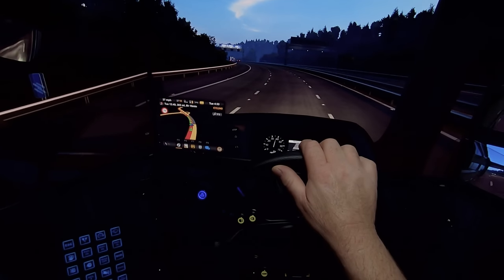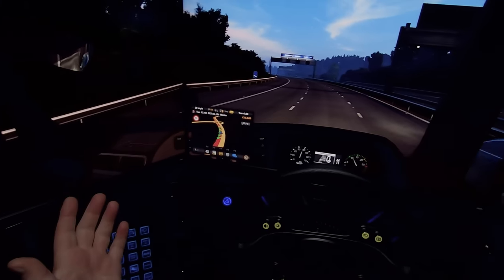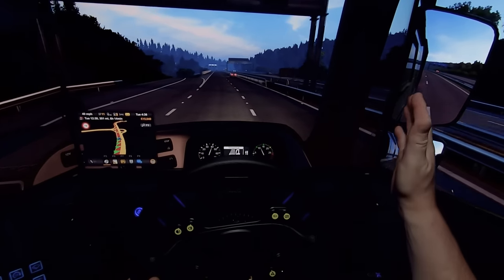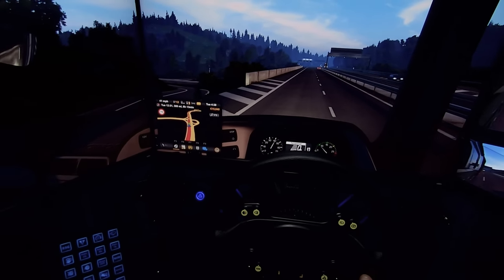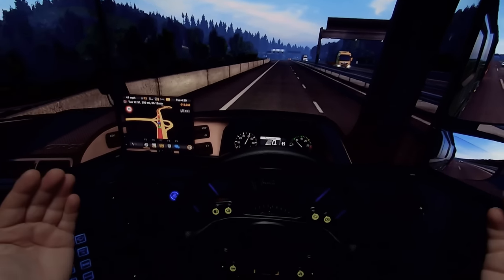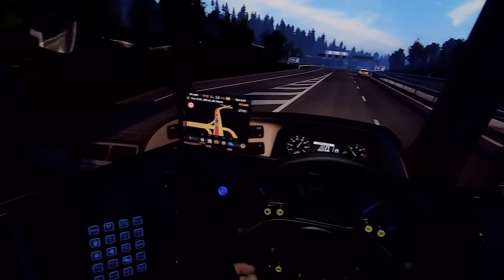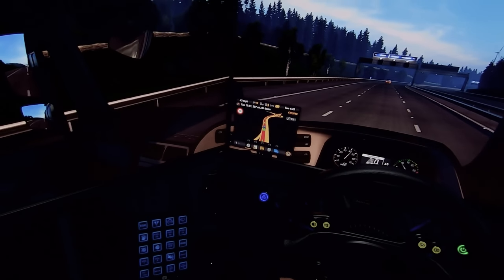I've been setting up Euro Truck Simulator this morning — it's taken me a couple of hours to get the field of view how I want it. It maybe needs a little bit of adjustment on the bezels, but that's an easy change in the config file. The rest wasn't so easy — determining the angles of the screens, you've got to delve in quite deep. If anybody wants to know how to do it, let me know in the comments and I'll make a video.